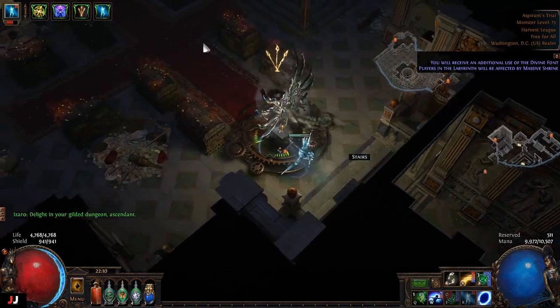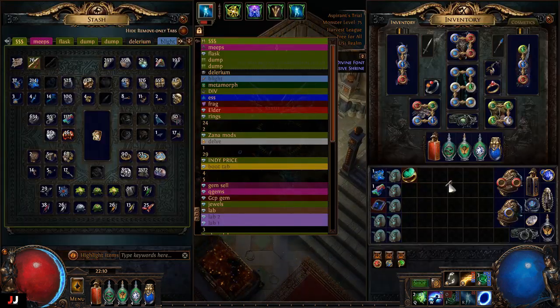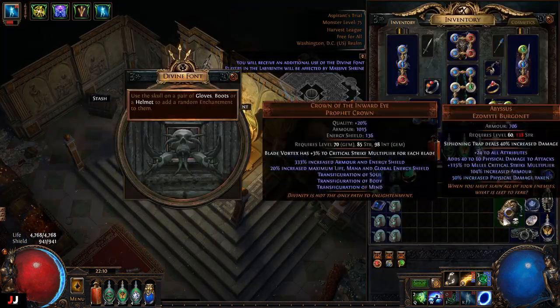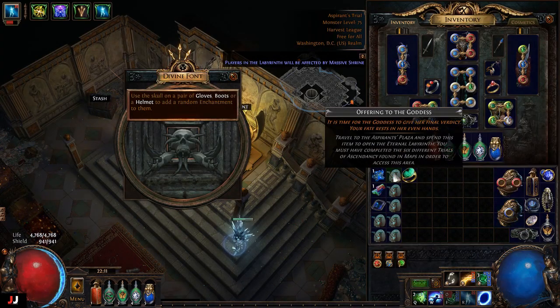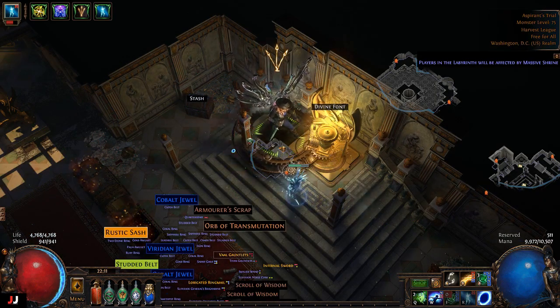Alrighty, next lab here we go, two keys. Check this puppy out. Well, if that had attack speed instead of cast speed that might have been able to augment life on that — good jewel. But nope. For the enchant: Storm Blast Mine — Chain Hook — nope and nope. That used to be popular with racers but not so much anymore. So we made zero currency on that one — just an alteration orb.